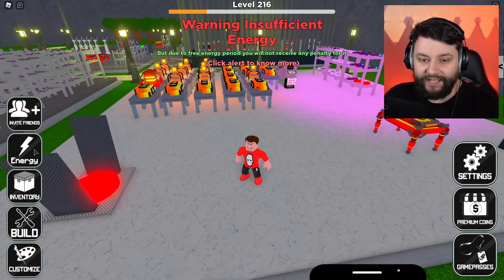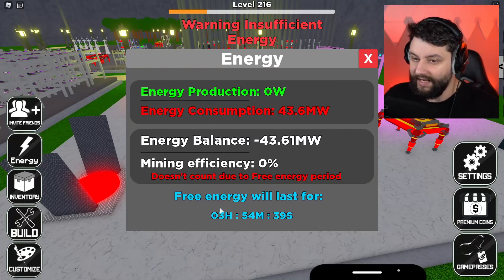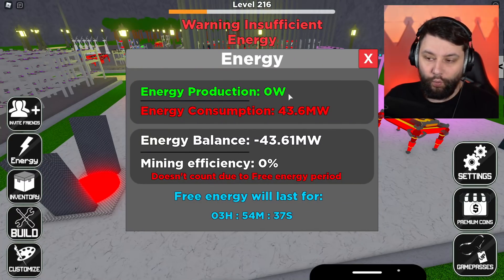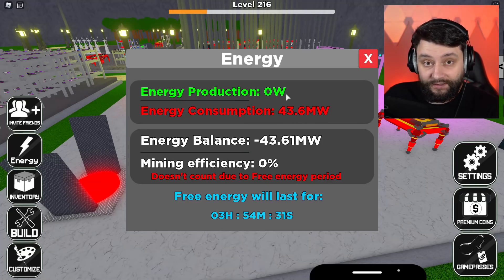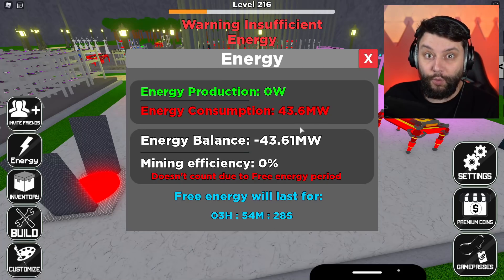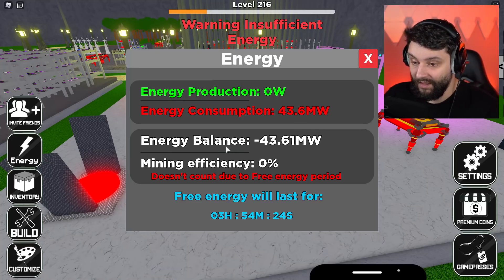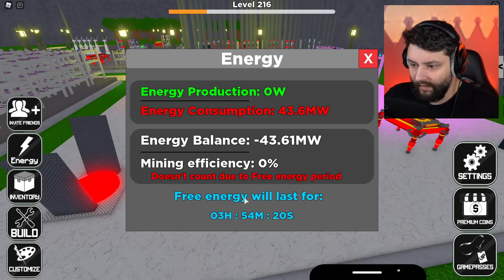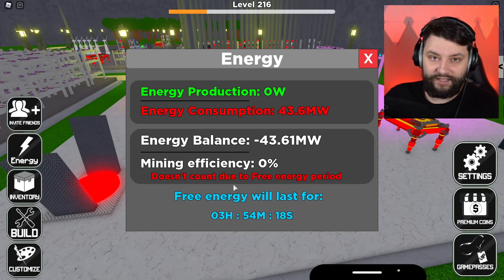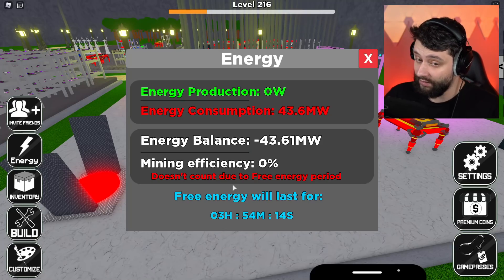So how do we do this? There's an energy tab right next to us over here and it says energy production: zero watts. Energy consumption: 43.6 megawatts. That's quite a lot — that's megawatts, not watts. You can see the energy balance here and the mining efficiency. If we don't have any power or we're slightly negative, we have a deficit in efficiency, which is interesting.